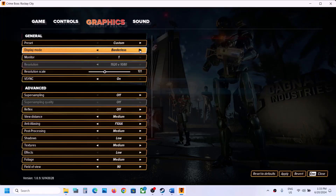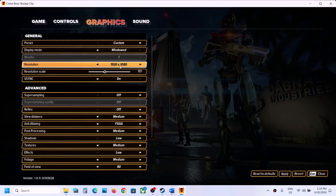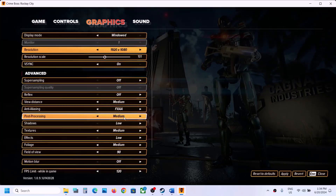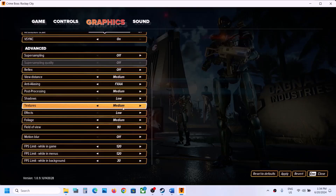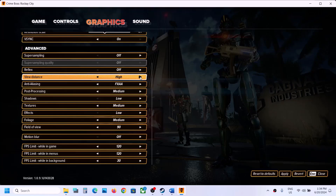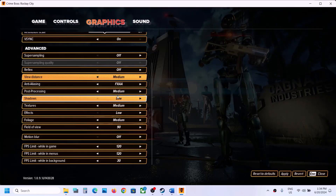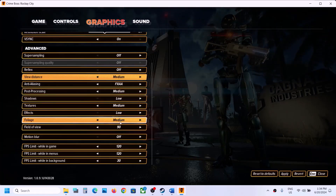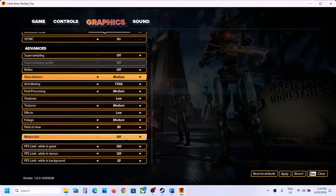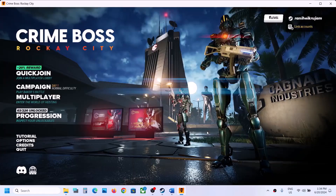If the display mode is set to Borderless, try Full Screen; if Full Screen, try Borderless, or switch to Windowed mode. If the resolution is set to 4K, try 1920x1080 or lower. Also lower graphics quality settings like View Distance — if set to Ultra, try Very High, High, or Medium. Turn off Motion Blur, then apply and check performance.